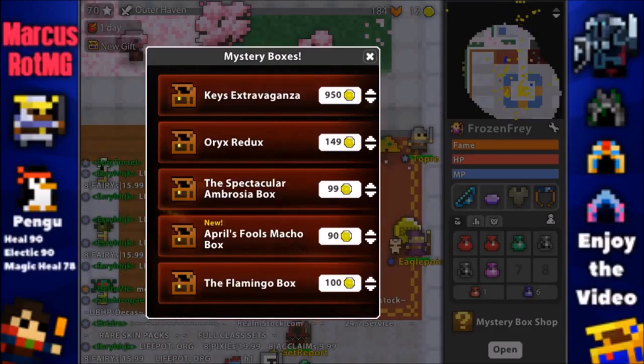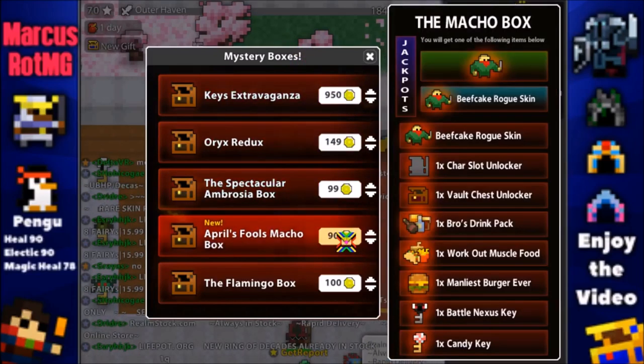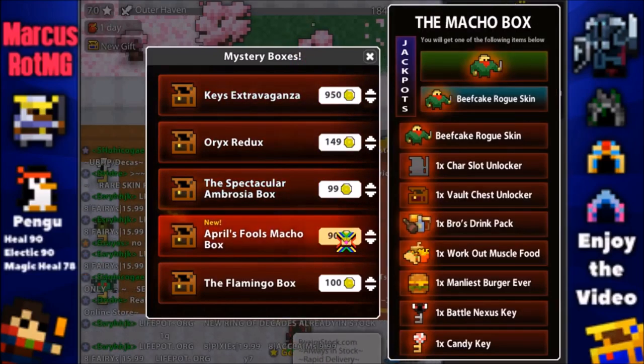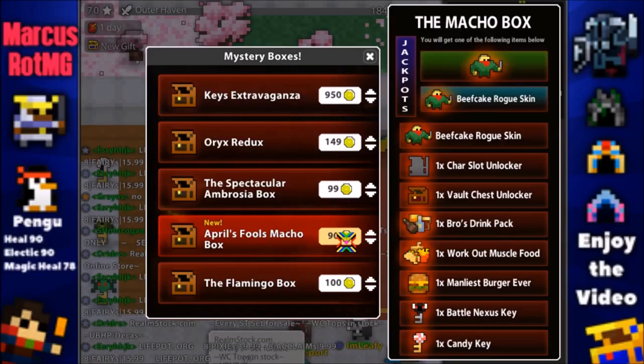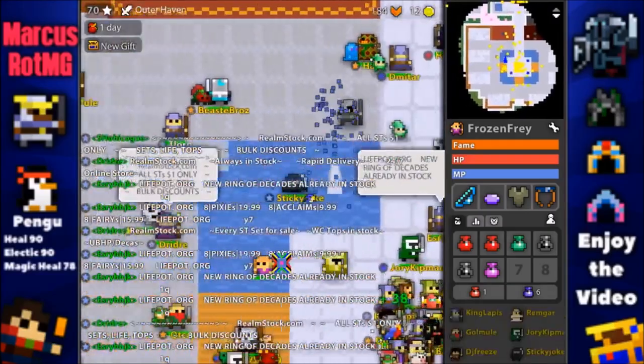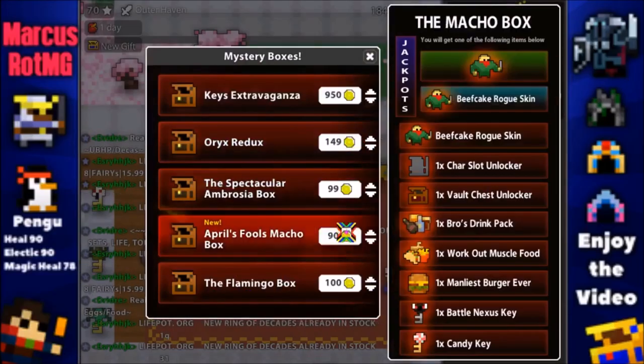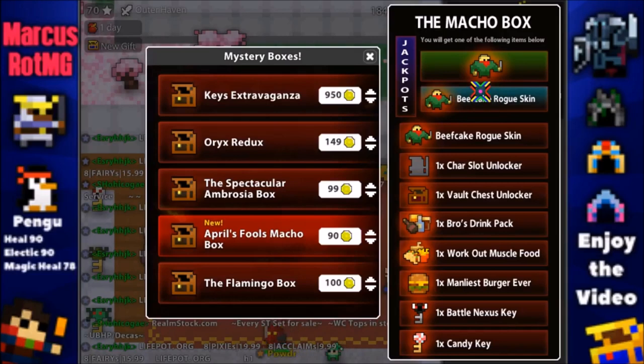In this April Fool's update, the beefcake rogue skin is really funny to see. It's like a macho box — you can get the beefcake rogue skin, a character slot unlocker, and the bro's drink pack, workout muscle food, and manliest burger ever. It's really funny and if you see one in game it's actually really funny to see.